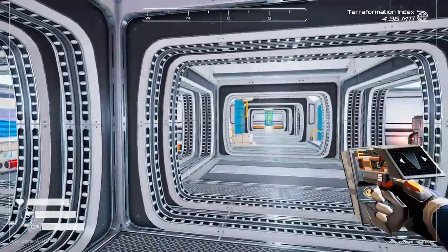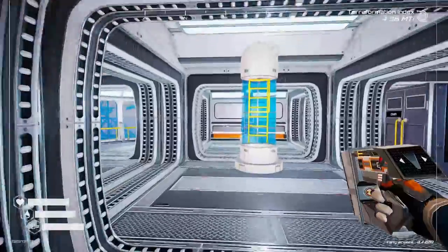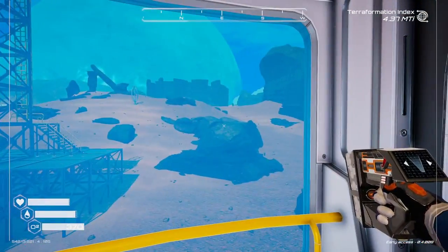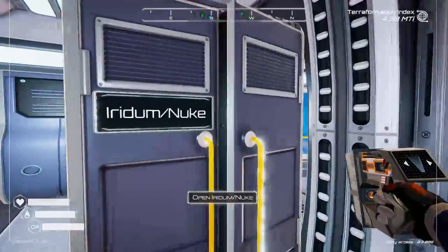Hey everyone, welcome back to another episode of Planet Crafter. I think this is the fifth installment. Last episode we shot off three rockets in a row at the end and we got ourselves a lot of uranium, iridium, all the good stuff, and I kind of put them away in here.